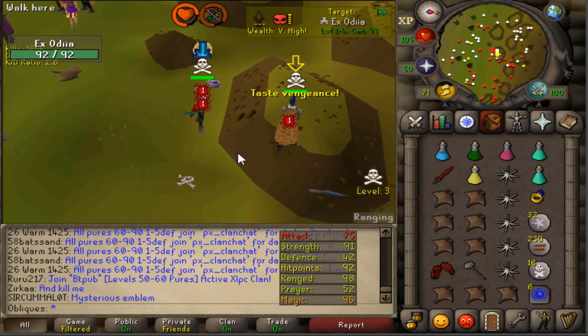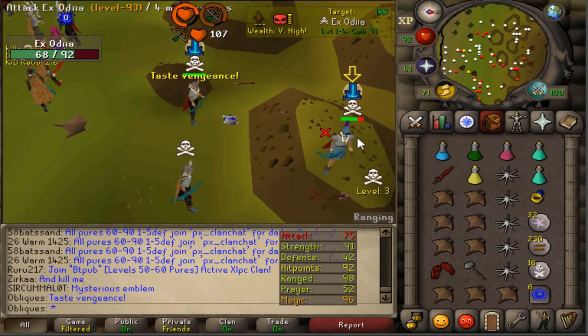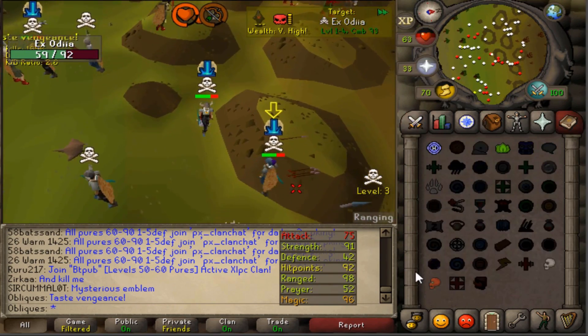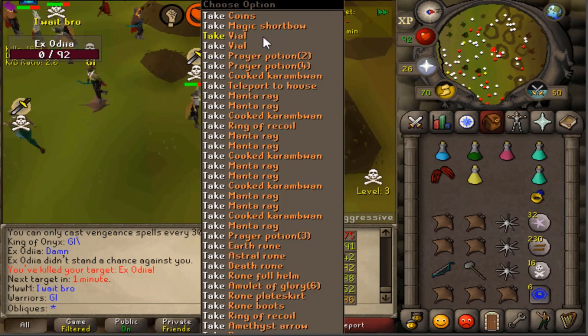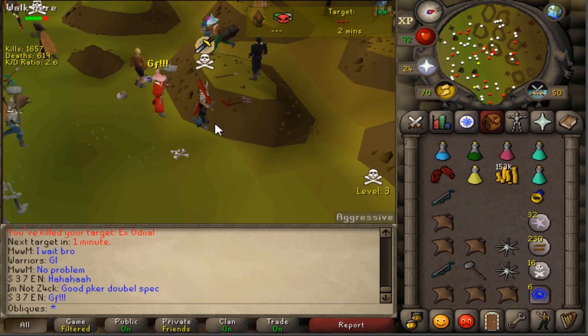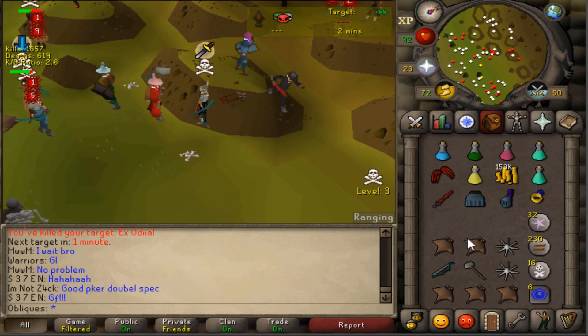Alright guys we have a fight with Exodia - a Yu-Gi-Oh fan I assume by the name. Oh my god, that is my max decal spec, that was huge and that was so quick - poor guy didn't even get a chance to do anything. This guy's gone crazy but yeah good fight dude.